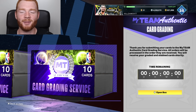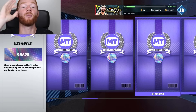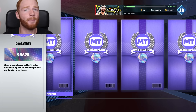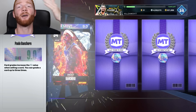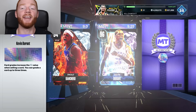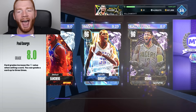I'm just going to go this box right here and we're hoping to get some good grades. This one was the one with the pink diamonds - literally 9 out of the 10 cards right here are pink diamonds. The only diamond in this box is Polo Bancaro. Right here, we get a 9, and this adds a lot of MT towards our cards. Kevin Durant, 9.25 - we will absolutely take that. Anything above a 9, I'm super happy with.